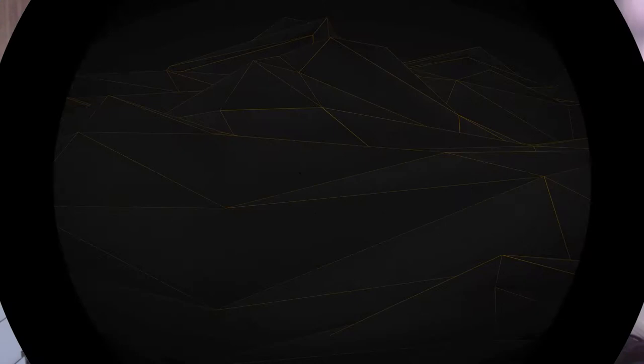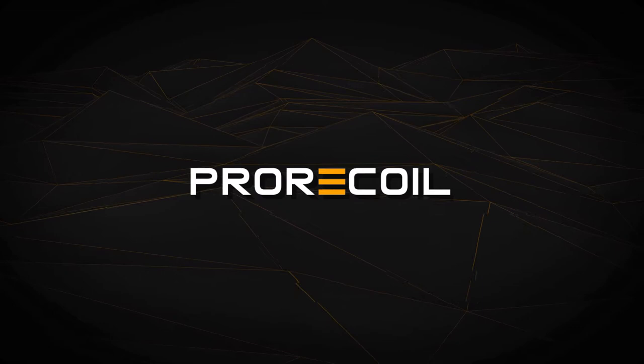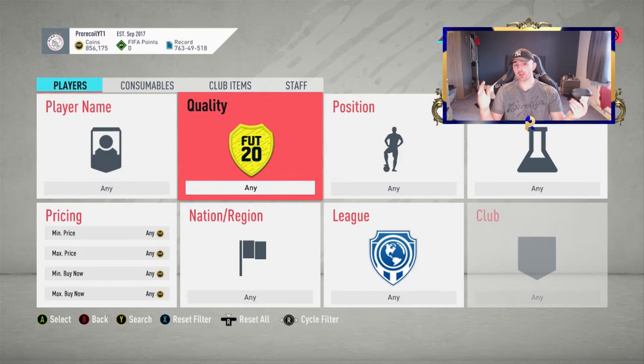As I'm sure all of you are aware, the market has done somewhat of a U-turn. EA has released an SBC that guarantees you an 83-plus Bundesliga player. Obviously right now that SBC is ridiculous — you could get one of the best players in the game. Every player has gone up in price, but I've got three or four here that will still make you a ton of coins.